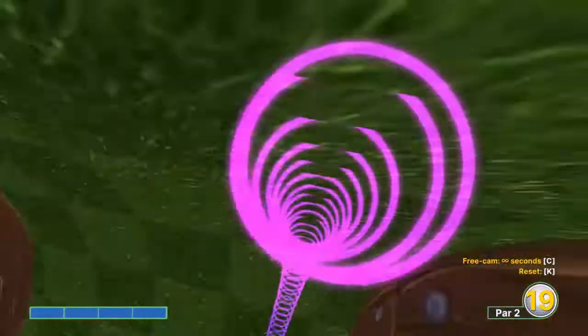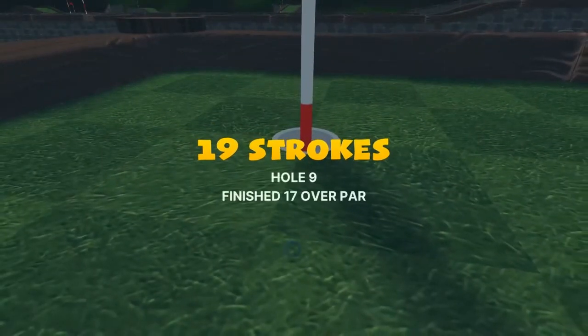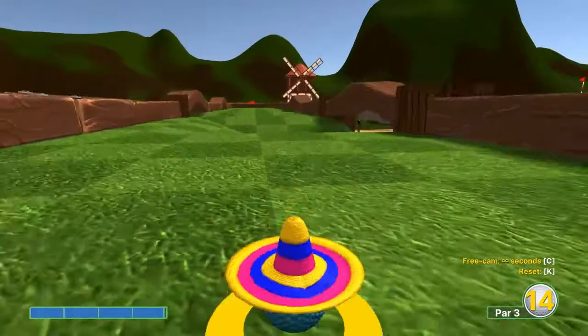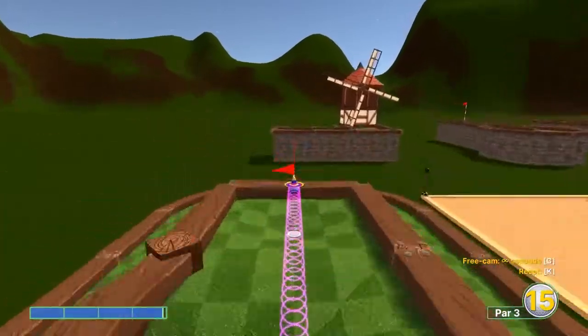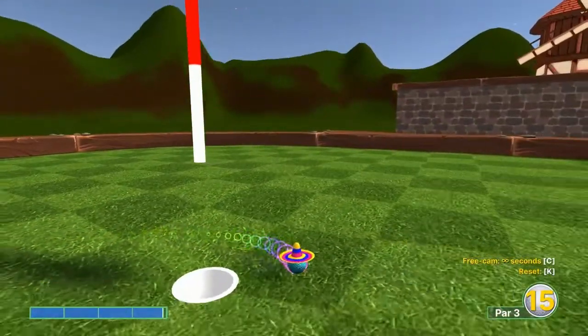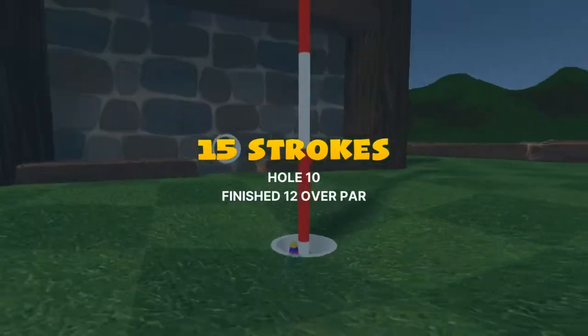Number nine: full speed, third light square, two rows left — top left corner of that square for a hole in one. Number ten: going straight away at 3.9 speed for a hole in one — that just avoids that tunnel at the end, how it's intended. Sometimes it shoots out a little hot.